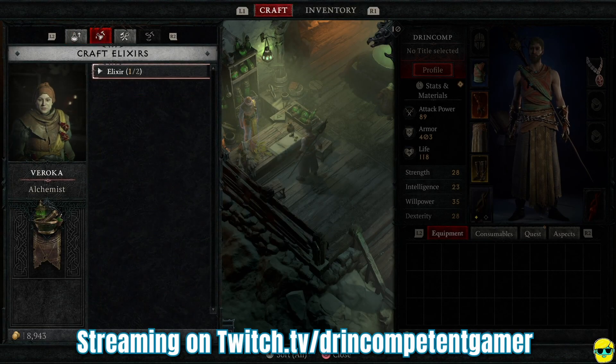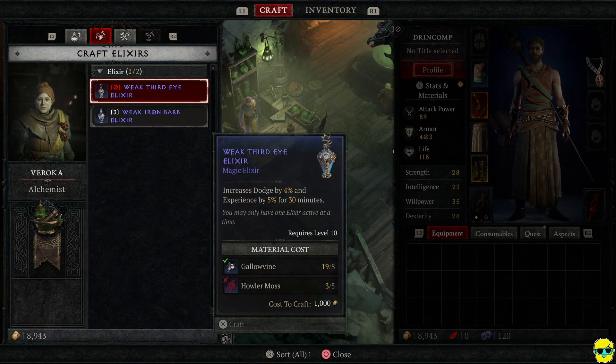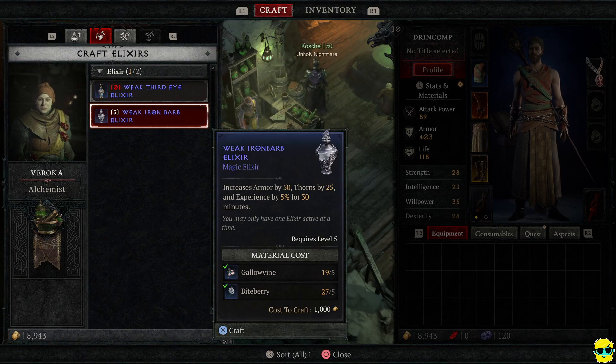I enjoy it. Alright, what else you got? She's got elixirs. I could get an Iron Barb elixir. It says increase armor by 50, thorns by 25, and experience by 5% for 30 minutes. Whoa! She's just going to give me a 5% EXP bonus? Yeah, do that. Craft that.